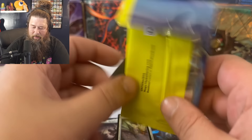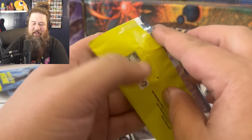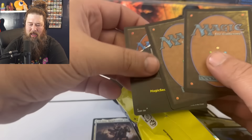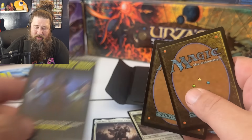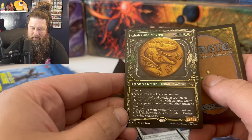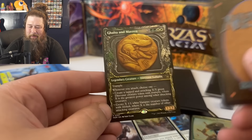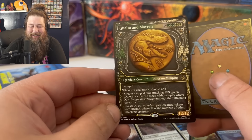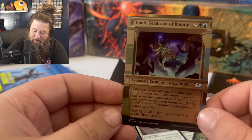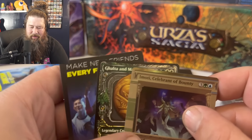The two promos aren't really worth anything but they're cool. Let's open the bonus one-card collector booster that comes with the commander pre-con. We crack it open — looks like two or three cards with one being a token. First is the token, not worth anything. Card two is a March of the Machines collector booster card — Galta and Maverin, non-foil. The special treatment art on this one is actually cheaper than the original because people don't like the coin representing a massive dinosaur. The last card is a neat-looking Emoti Celebrant of Bounty — only an uncommon, not especially valuable, but a nice-looking version.